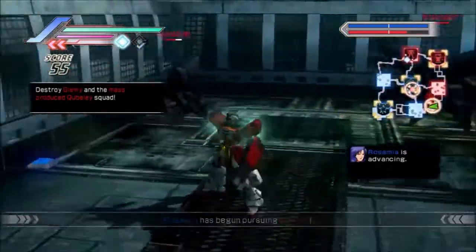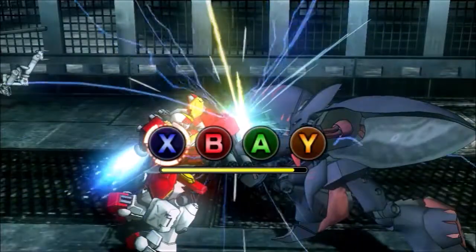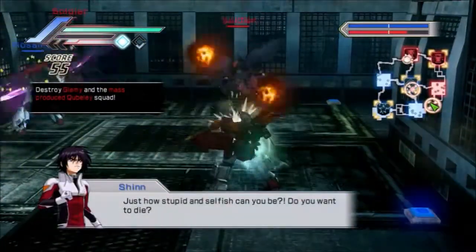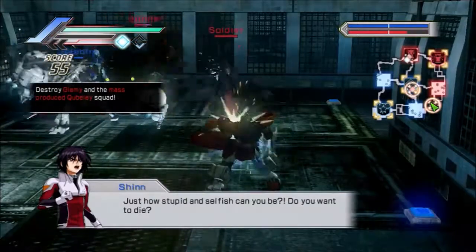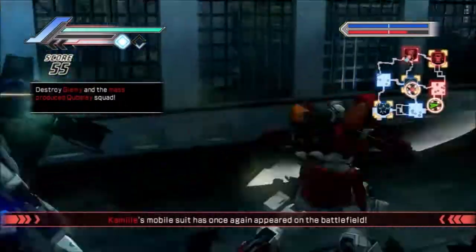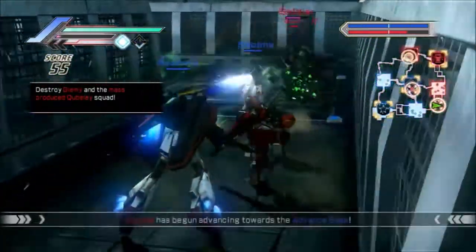Those things changed — instead of the Nu Gundam it was the Hi-Nu Gundam, and instead of the Sazabi it was the Nightingale. If you see pictures of these things, the Hi-Nu Gundam is basically just the Nu Gundam with more funnels and some other stuff, and the Nightingale is just the Sazabi with more stuff added on.